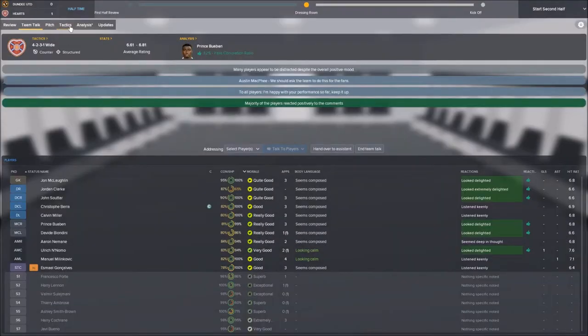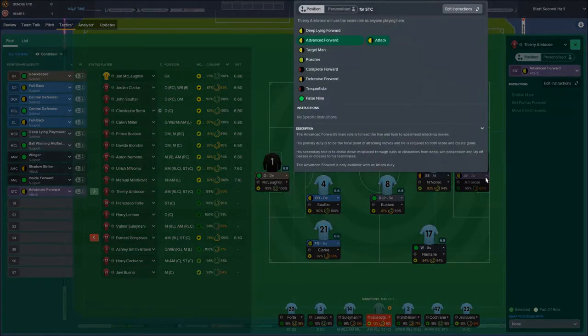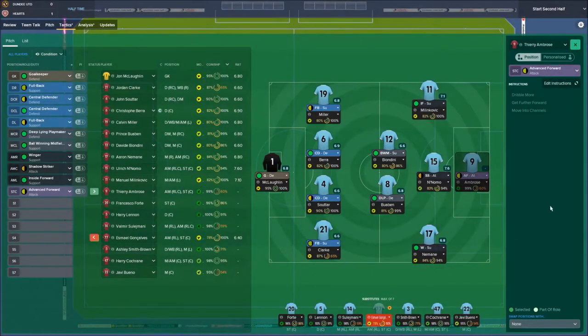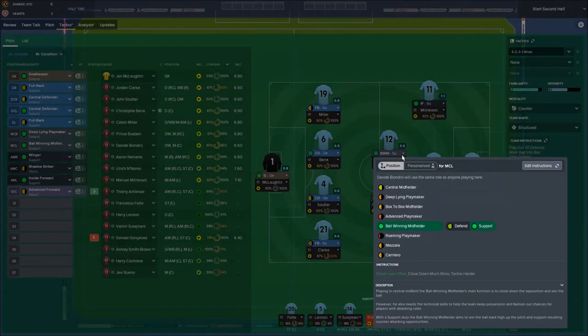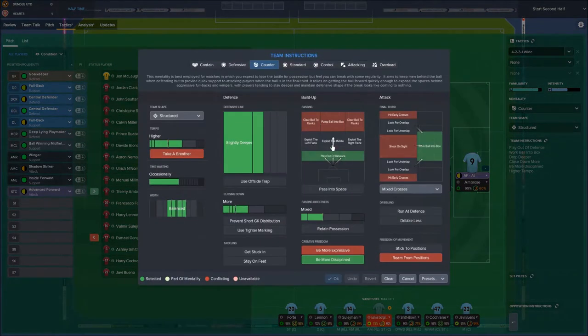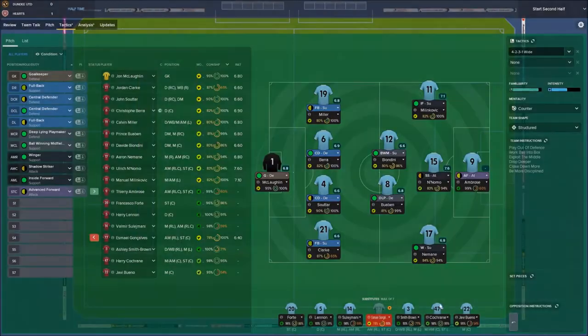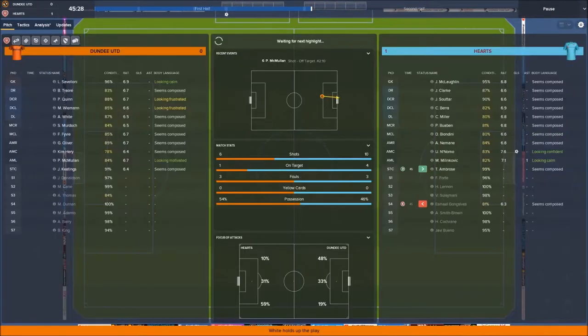I'm happy with the performance so far. Let's keep things high, let's keep things popping. Let's take Ismail off because I really don't want injuries - let's bring on Thierry Ambrose up front. He's going to play as advance forward. I think we leave it at that - I'm just going to exploit the middle and go normal tempo.